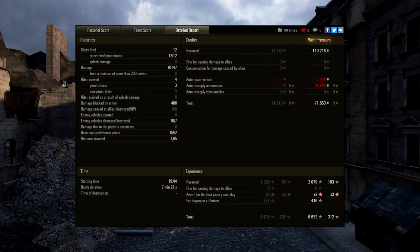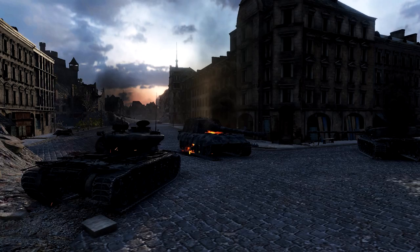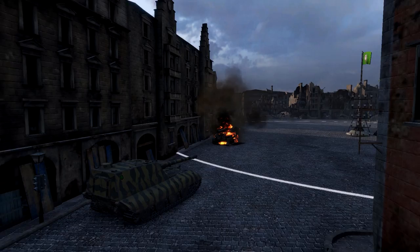Is this correct, guys? 71,000 credit profit! You can sell all your premium tanks and play with JP E100. 12 shots fired, 12 hits, 12 penetrations. Some of those shots were really, really crazy — especially every single shot into the E5s. The first E5 got two-shotted, and the second E5 — just crazy penetration.